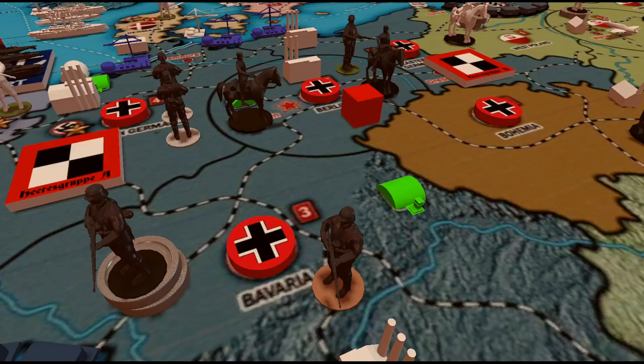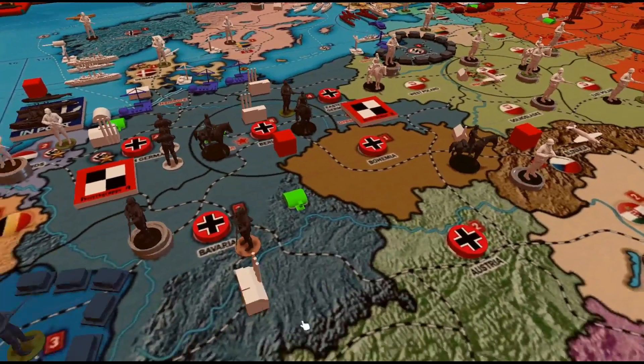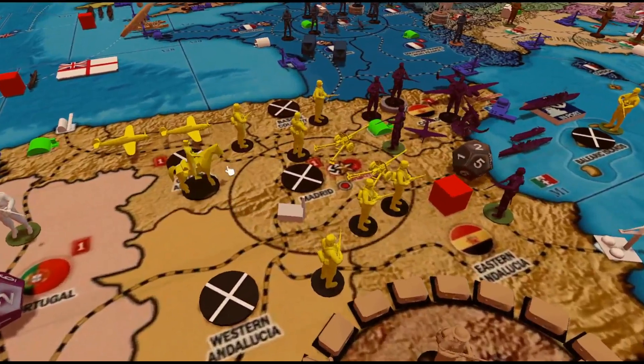Let's dive into the German turn, starting with the turn summary of what happened in the past turn in January 1937. Germany simply annexed Bohemia, built up a couple of units, and moved some ships around. Nationalist Spain captured Madrid — that's basically it for them.